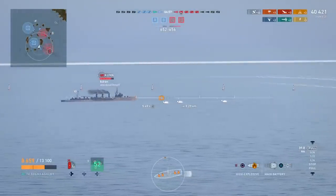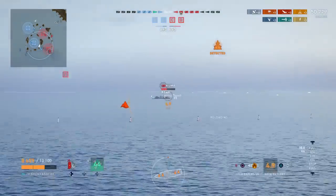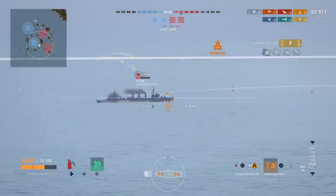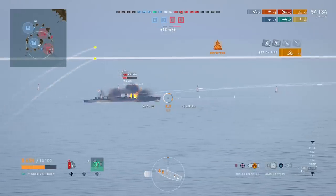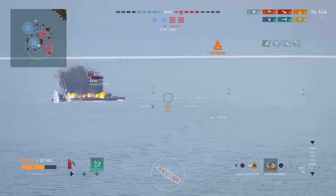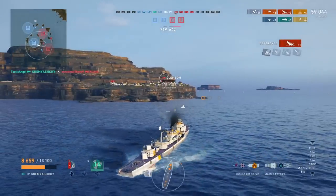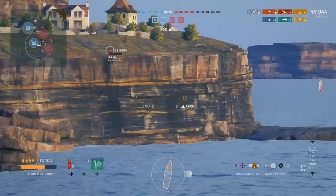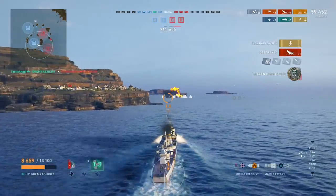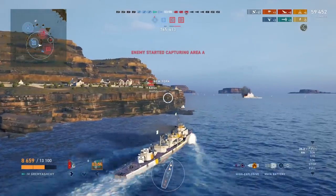Hopefully he ignores those torpedoes coming at him. He shoots some torpedoes blind into that smoke screen — not a bad idea. We think we're just about out of there when a battleship rolls by. That enemy Wyoming has just slipped behind the island, and I actually hit him with the torpedo. Don't drive in straight lines! I run into the island — I'll pretend that was at least partially intentional. We put more shells into him; he's flooding from the torpedo and can't do anything — he's dead. Fourth kill! An enemy Clemson comes around, one shot — fifth kill!